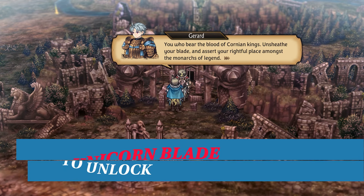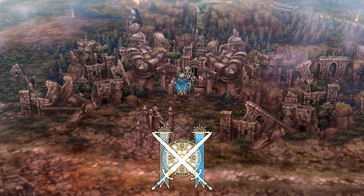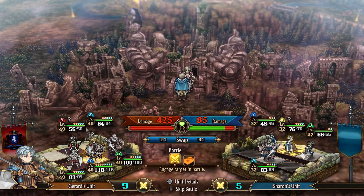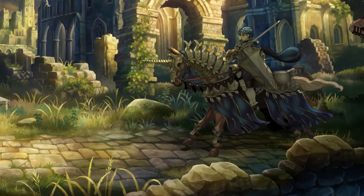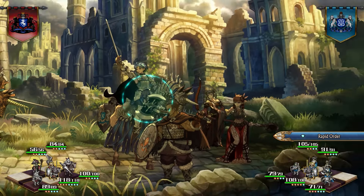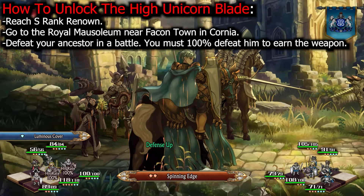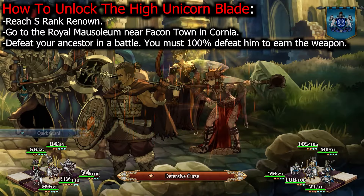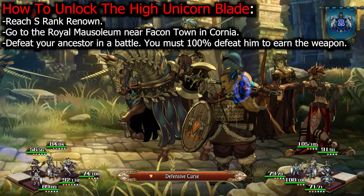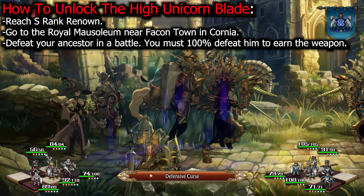The best weapon for Elaine, your main character, is the High Unicorn Blade. The Royal Sword has 28 physical attack, debuff immunity, and gives plus 1 active skills and passive skills — making it easily one of the best weapons in the entire game, but unlocking it can be tricky. To unlock the High Unicorn Blade, you must reach S-Rank Renown. Earn 5,000 total renown by completing quests, liberating towns, and rebuilding facilities. Make sure to complete deliveries in each of the towns you liberate to restore them and earn more renown.